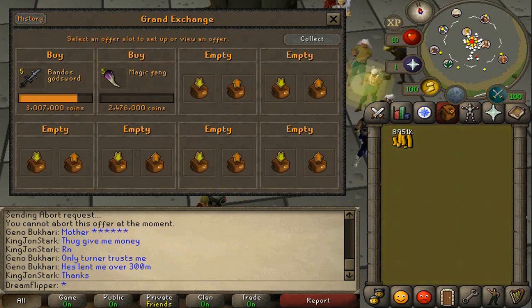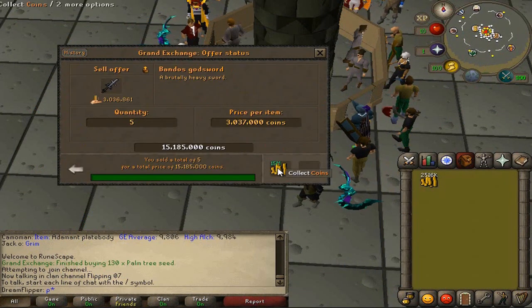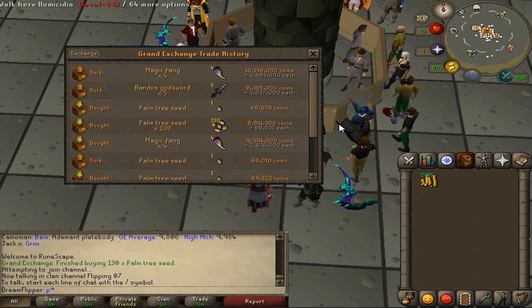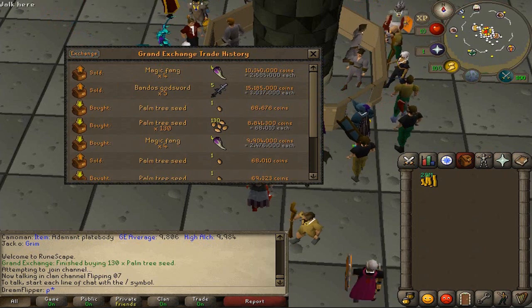The Bandos Godsword would be good if you were going to be here the whole time. The Magic Fang is the perfect item if you're going to go away for a couple of hours or leave it overnight. After leaving these items for a while, we've sold both. The Bandos Godsword — because it changes prices a lot — we sold it back at exactly what we bought it for, so it didn't work too well. The Magic Fang, however, gave us the 109k margin we wanted. We sold five of them, so we got 545k in profit. We do have to take 109k off for checking the margin, leaving us with 436k from investing 10 mil.